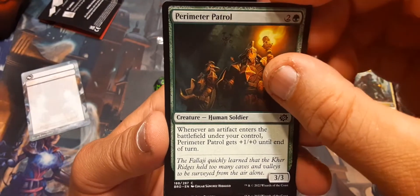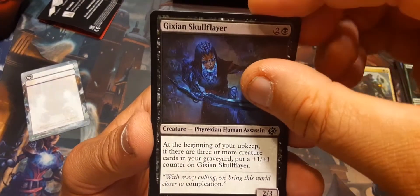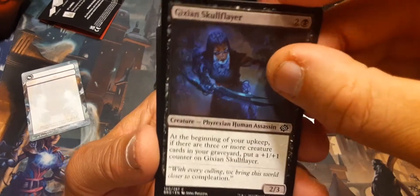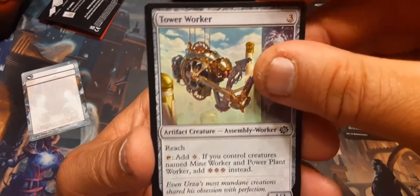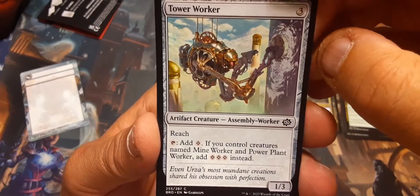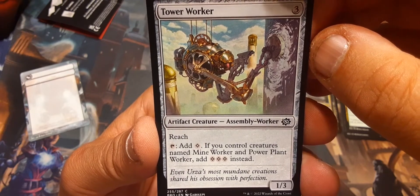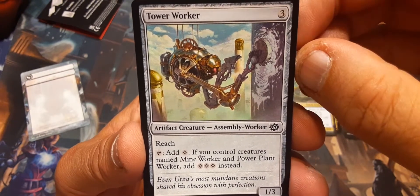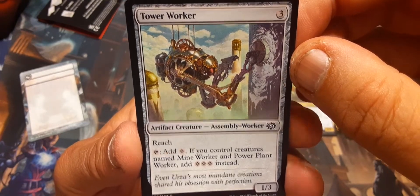Perimeter Patrol. Gixson Skull Flayer. Tower Worker — hard at work. Add one if you control creatures named Mine Worker and Power Plant Worker; add three instead. So it's a take on the Urza Lands, the Tron Lands.